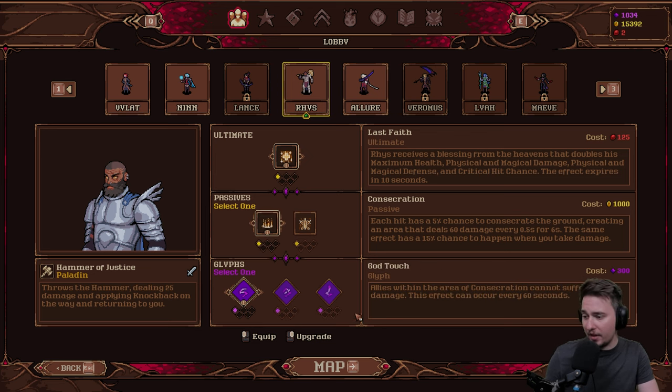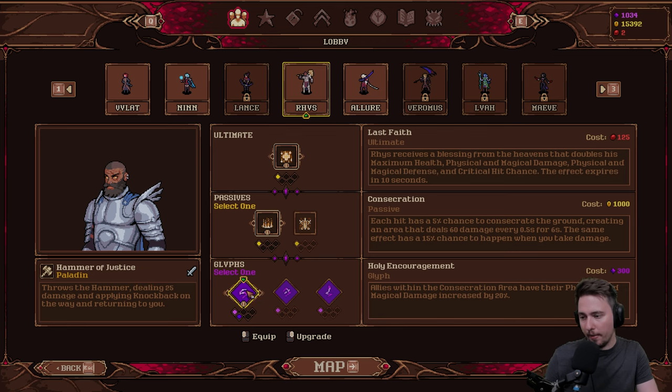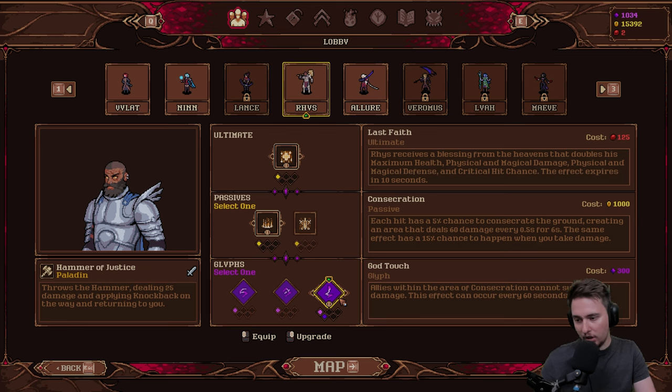Then we have Glyphs. God Touch: allies within the area of consecration cannot suffer fatal damage. Allies with consecration have their physical and magical damage increased by 20%, or allies within the area can regenerate. Let's go with the magical damage increased by 20% — go for a little bit of damage.